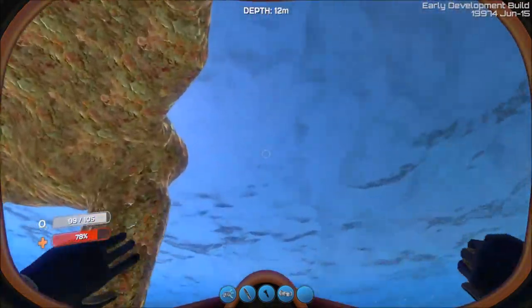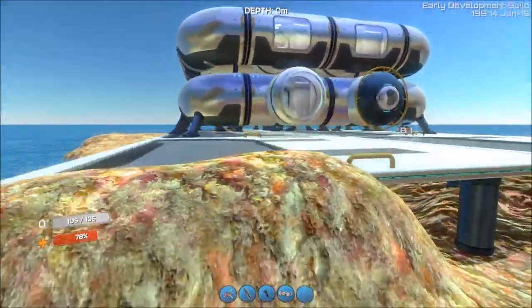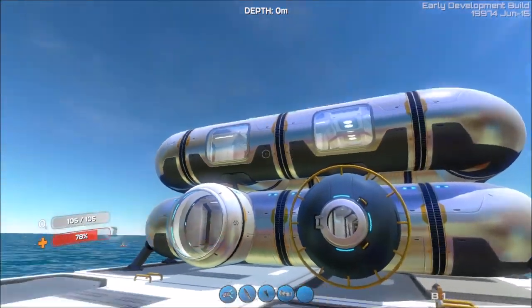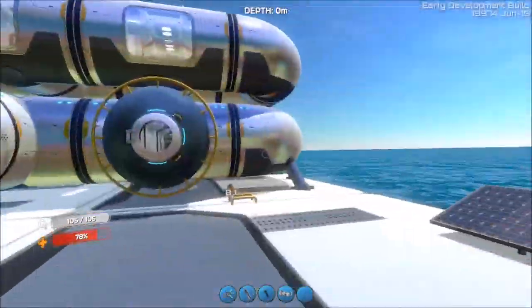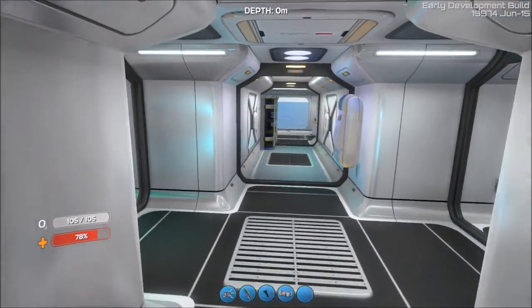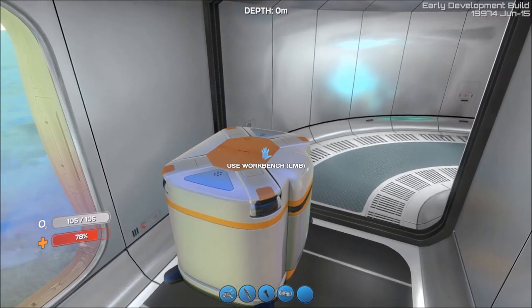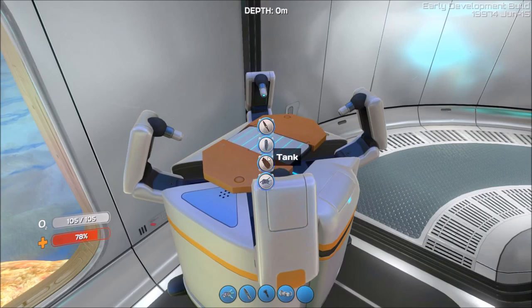To get to the second base I built, I'm going to come up here. Here's this one, powered by a couple of solar panels, and it's actually out of the water on a small piece of land that I built. It's a little bit better than the first one — got a fabricator there, a couple of lockers, and a workbench to improve weapons and such.